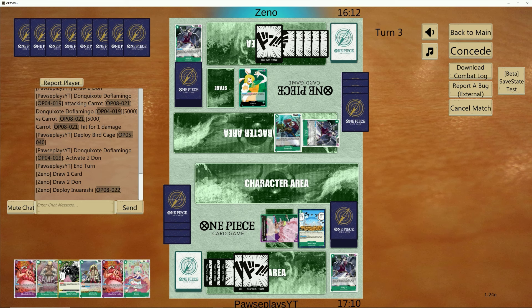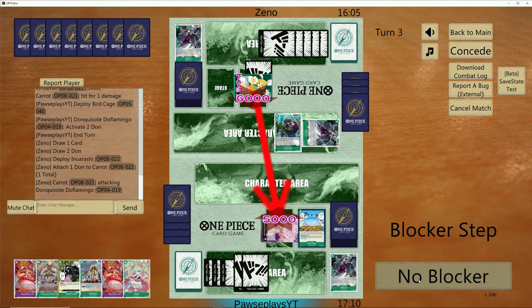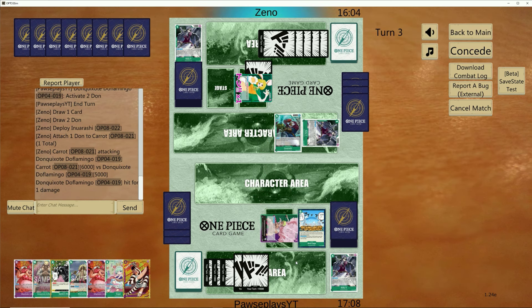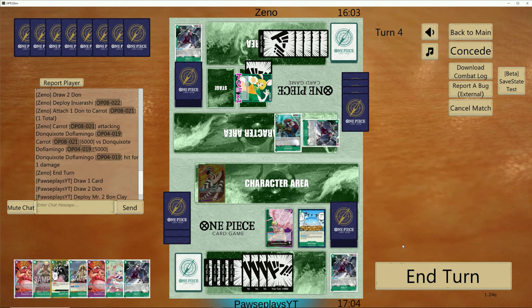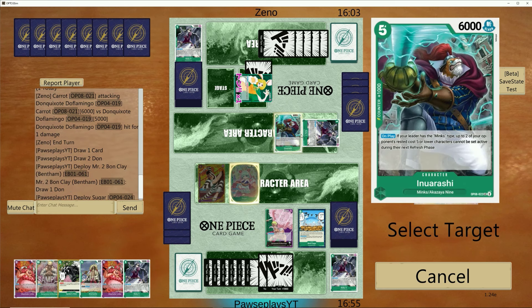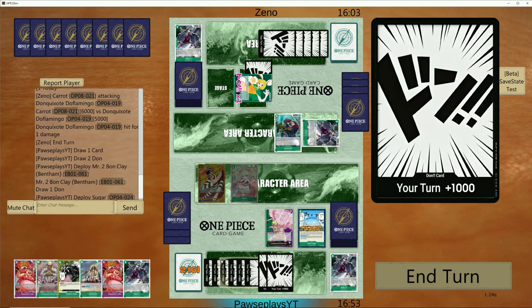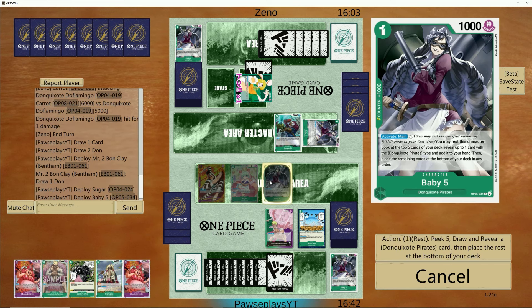Inurashi already — interesting. I don't know why she decided to hard cast this when there are no bodies on board, so they can't really freeze anything. They just get a body on board for free. Bond Clay — not bad here. I think ramping up is probably the better play. This allows us to go to 10 Don the following turn, so we have access to Linlin and Doflamingo already. Get down Sugar — again, she can rest Sugar if she chooses to, which is okay in this scenario.